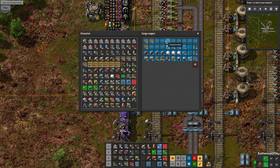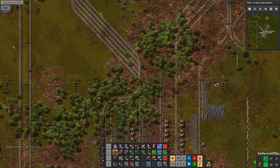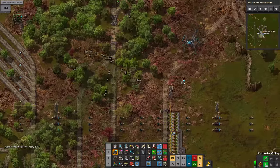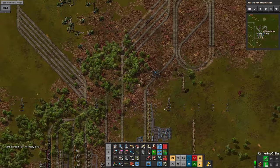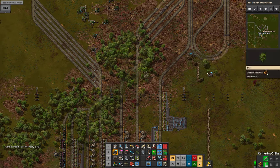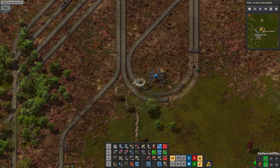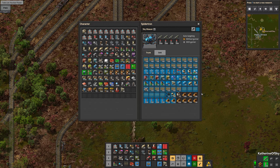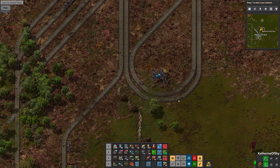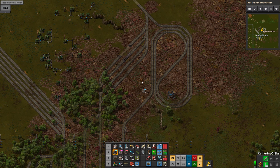I'm just going to grab all of these and I think I'm going to give them to my builder spider Tron. Come on over here — I want to give you stuff, my friend. I'll give you all these rails and you go build your things. Do you have any signals? Yeah, you have plenty of signals. But what do you not have that you can't build this? Let me take your junk — that's good. Now the spider Tron has built all of that.